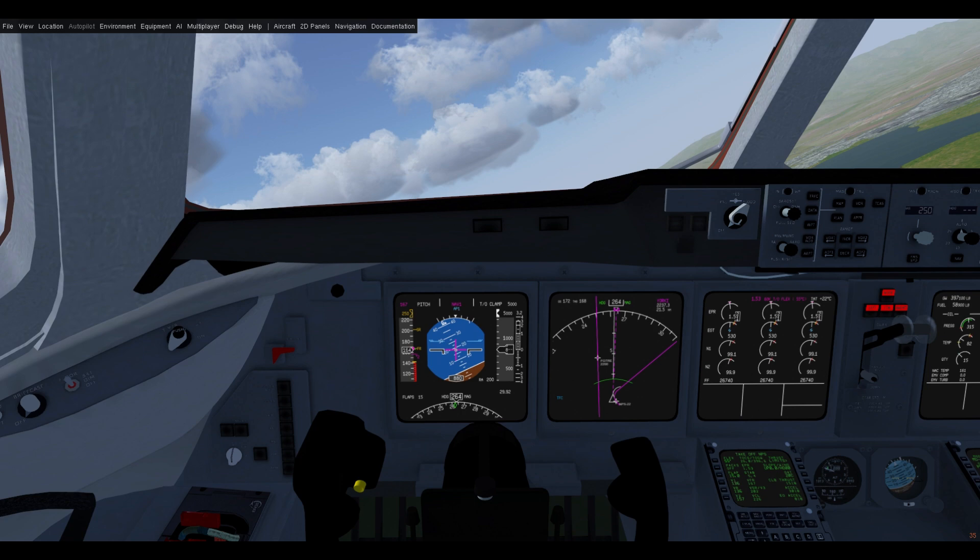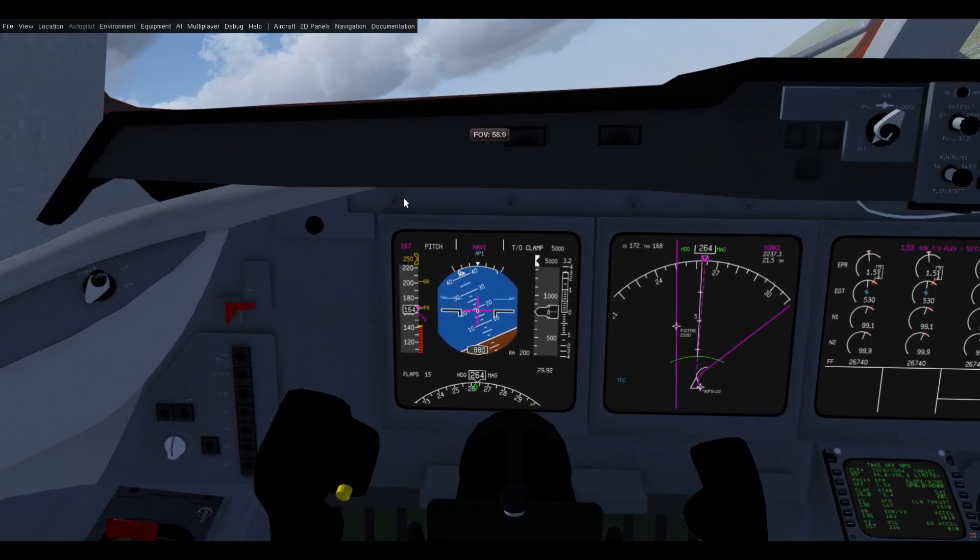I've been doing a lot of groundwork behind the scenes to get this working and now it is finally working correctly. You can see I've just taken off. I've got a little testing flight plan and you can see that right now on the PFD we have our V2 plus 10 speed which is magenta because it's the FMS computed speed, and pitch is white indicating that we are not in FMS speed.